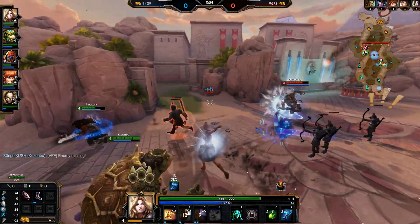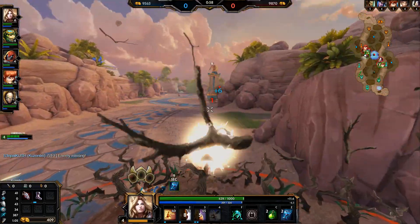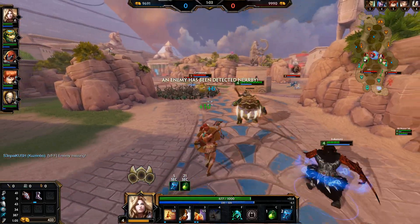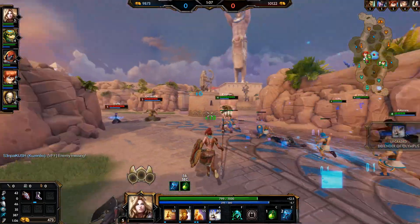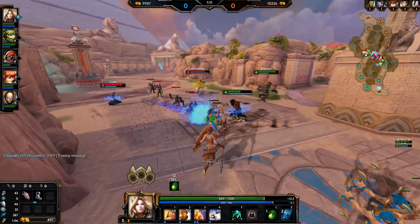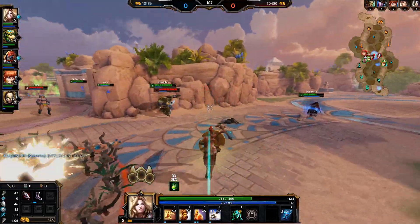Bakasura is going to do some damage to Kernos — he did take a lot in return though. Their Kernos just hit level five. Me and Kuzumbo are pretty tanky but Bakasura won't have that same luxury. I'm going to put a level into the ultimate so I can help my team if they get into trouble on the other side of the map.